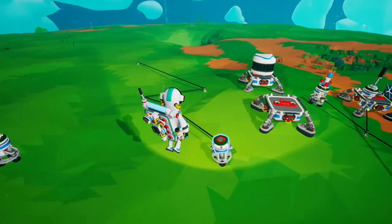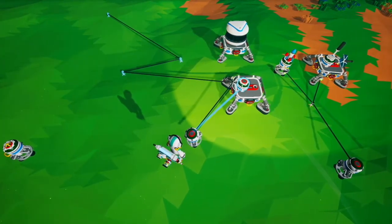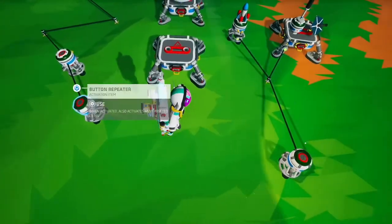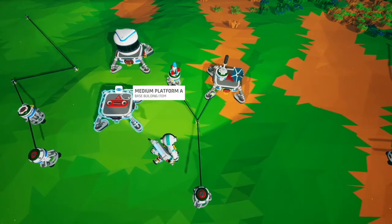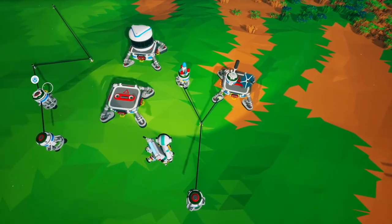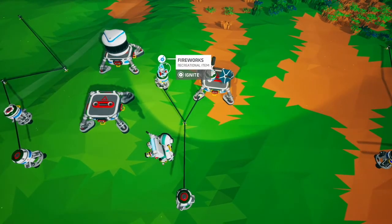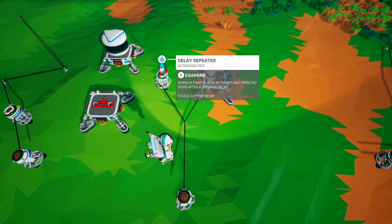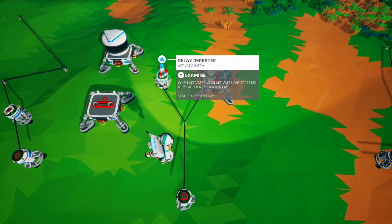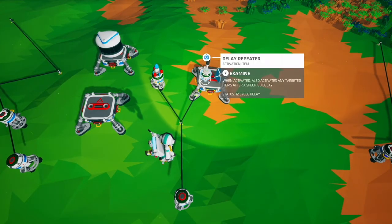The delay repeater does not stick to objects but it can be put in tier 1 slots. If you do not use the segment pin and do not take it out of the delay repeater, you can slot a T1 object onto the top of the delay repeater and it will trigger that object when it gives an output.